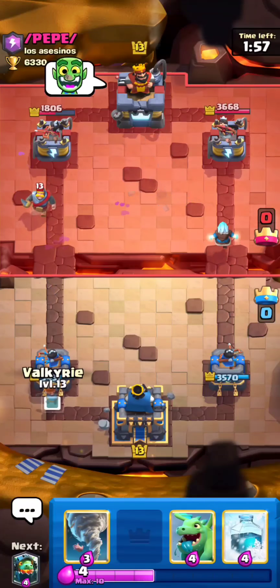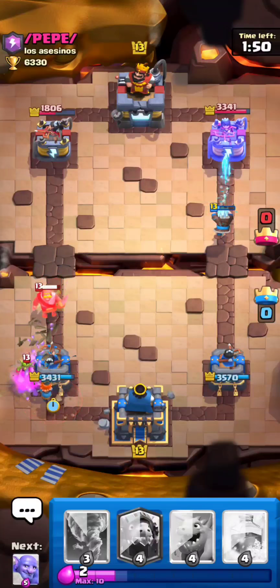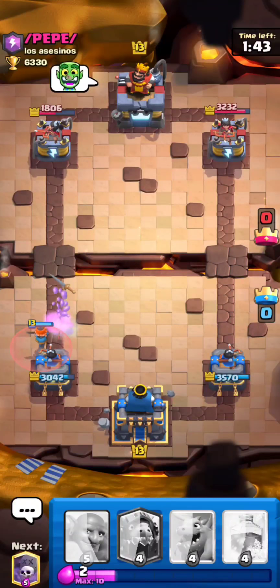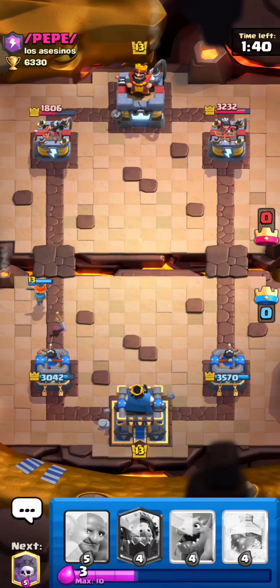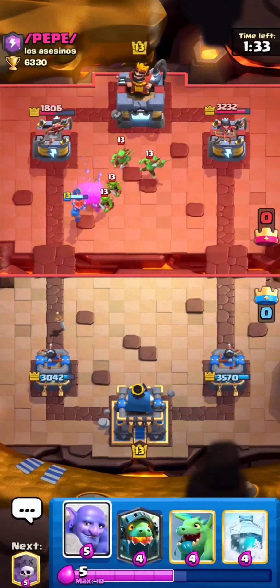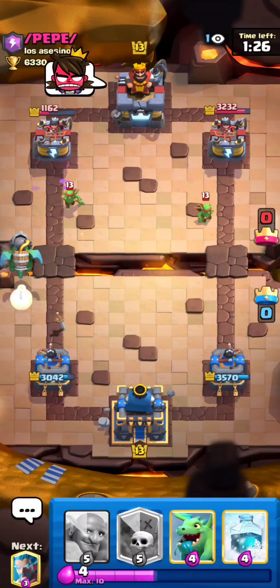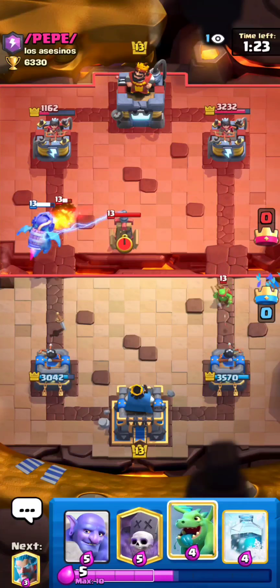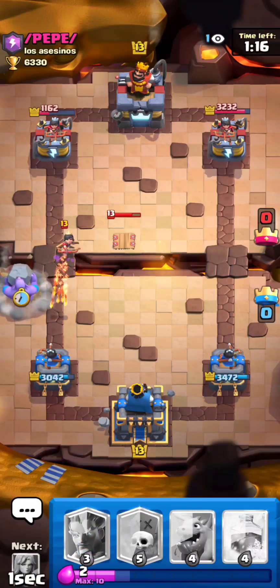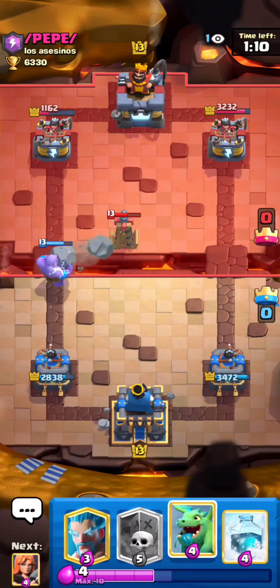I'll hold my valkyrie in case he goes in for a goblin barrel — this will defend all of it. He went for a tricky barrel, I'm actually gonna NATO that back even though I'm at zero, because he didn't rocket anything. If he's smart right now he's gonna rocket my tower because he knows he's up — but no, he actually let my valk get a hit as well. I tried to predict a princess with my inferno dragon but it didn't work out. I should have done the same with my bowler. You can't predict every single one I guess.